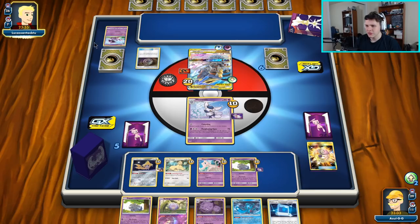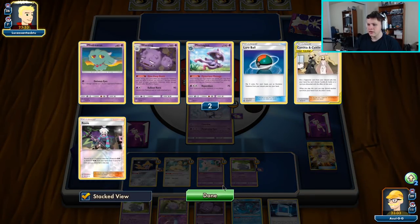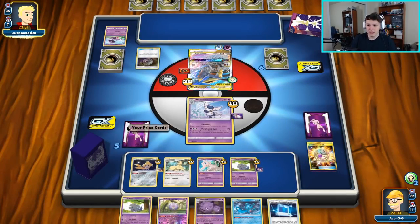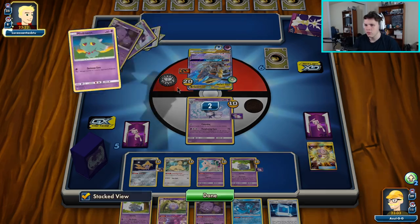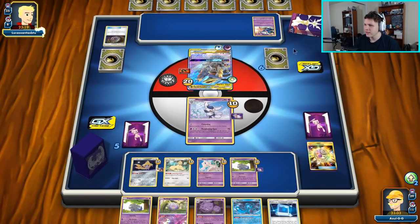Treasure away another Mismagius — I don't know what they're going to grab here, maybe another Misdreavus. Because we already took a knockout, they won't be able to use Baby Blacephalon for the full effect. They are going after Baby Blacephalon though — I guess they could try, it's just very unlikely they'll pull it off since we've already knocked out one Misdreavus.